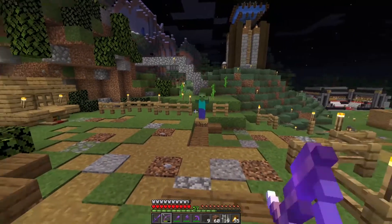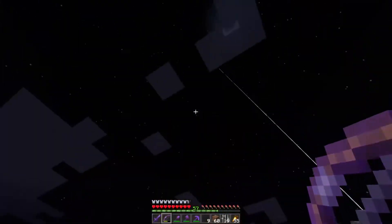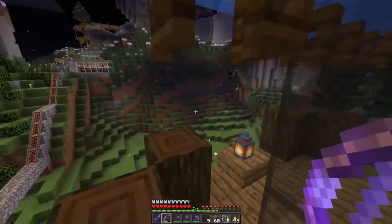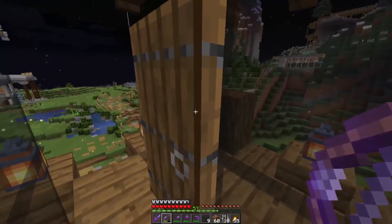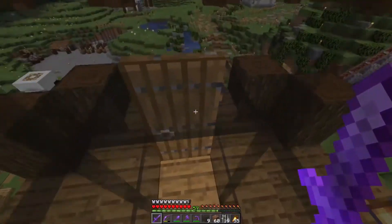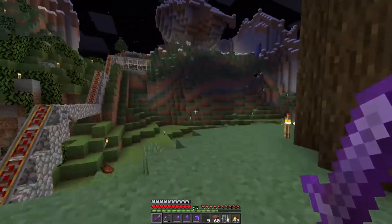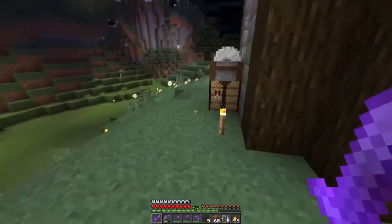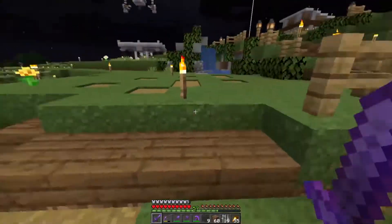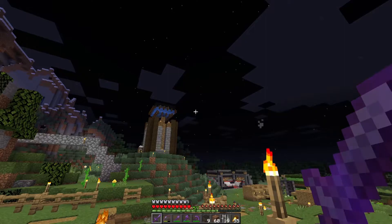So in just a little bit of time with a little bit of effort, we have ourselves a phantom farm. Unfortunately, I haven't stayed up for the three-plus days to get the phantoms to spawn, which is probably a good thing considering I'm at the top working. I've already got zombies messing with me. You kind of step in here, jump up, and you should be able to kill the phantoms no problem. I now have the task of not going to sleep, but also getting the area a little more accessible.